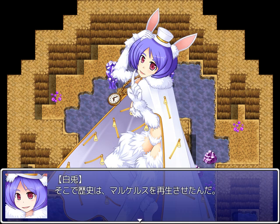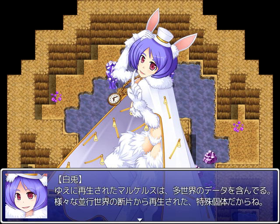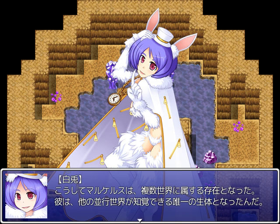Although the succubi sisters killed them, I think they set things in motion to save the world for the time being. From multiple parallel worlds that had already disappeared, relevant data was collected, and Marcellus' bodily information was copied into this world. Consequently, the regenerated Marcellus contained data from multiple worlds — he's a unique case, regenerated from fragments of various parallel worlds. Thanks to this, Marcellus became an existence subject to multiple worlds.